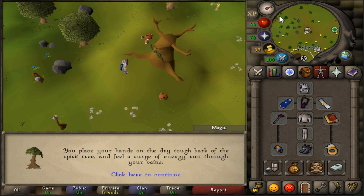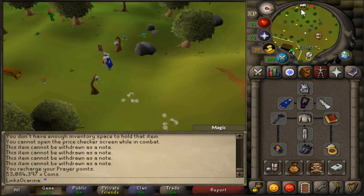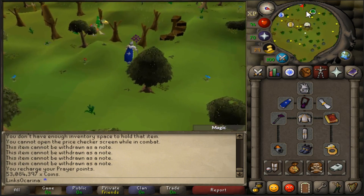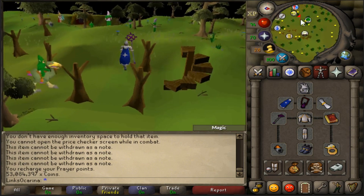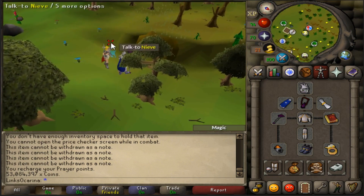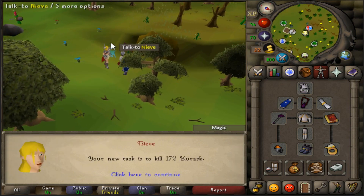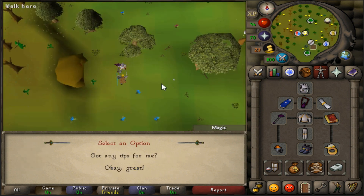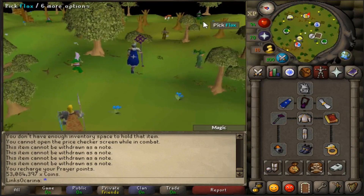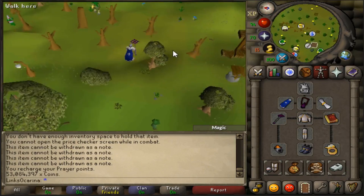Let's go and get another task from Nieve — if it's something good we'll do it now, otherwise I have something up my sleeve. Kurask! We've got to go and smash those out and then I'll do what I wanted to do after. By the way, I cleaned the bank up — we've got all the potions and runes in the tab, everything that goes together nicely, a food tab, everything's looking good.